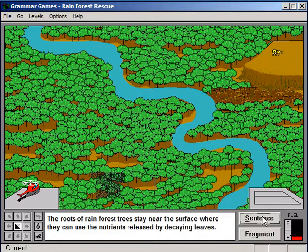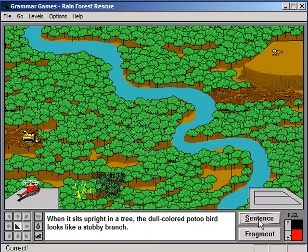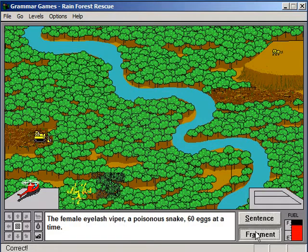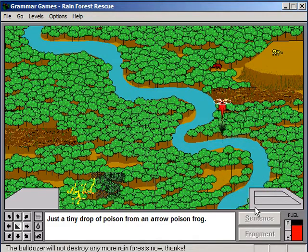So this is a sentence. 'The Roots of the Rainforest' — sentence. Oh, that was a fragment. Sentence. Fragments. Cool. Let's get rid of this bulldozer first — that bulldozer is a real hazard. Let's save this animal, which is right near the safe spot.